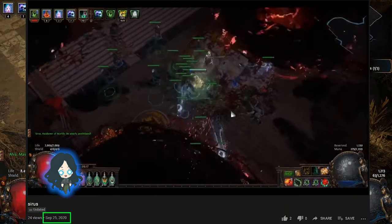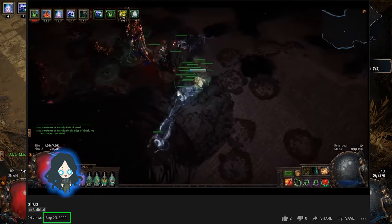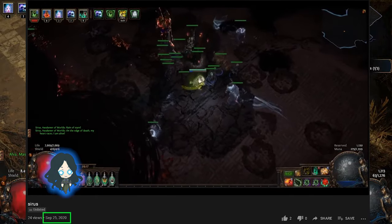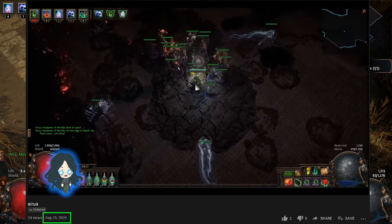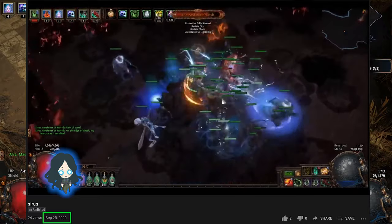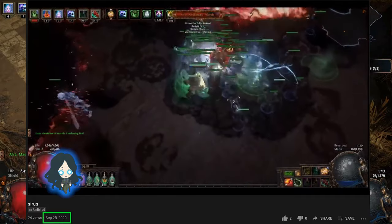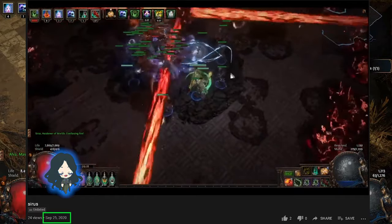My friend used this build as his league starter for Heist League, and he reached level 100 and killed Sirus A8 in the 1st week. He used the build exactly as in the guide, but with 1 gem change — he swapped Threat Banner, which I used for extra defence, to Smoke Mine for faster movement.